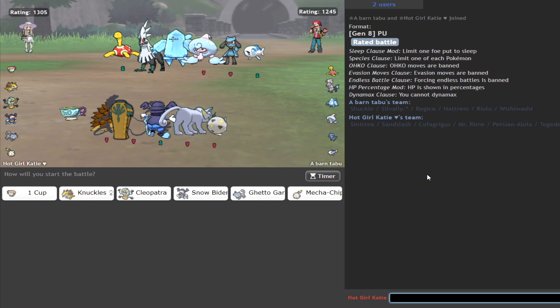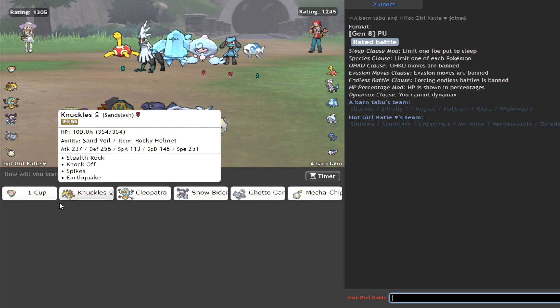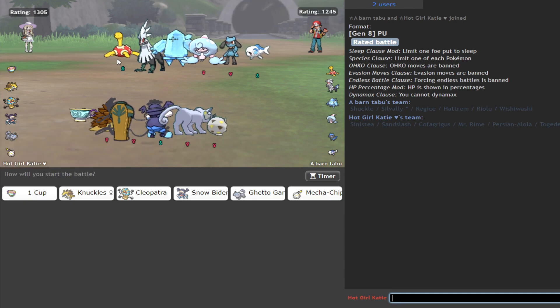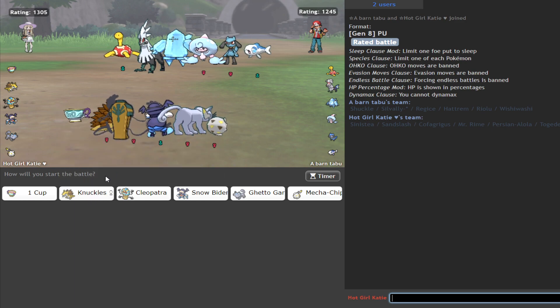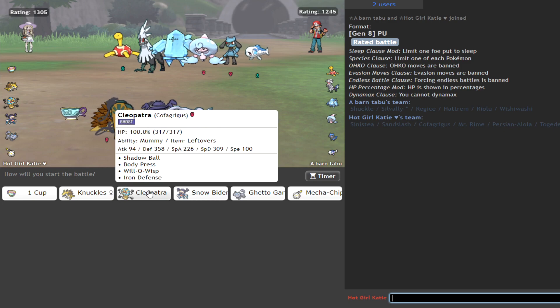What is this? Hattrem? Troll mini Lucario thing? We do alright here, actually. We need to weaken Chuckle and Regice, that's it. Problem is Regice will always run Boots, because hazards is the best way to kill a Regice, right?